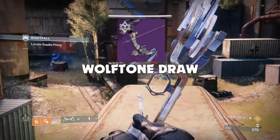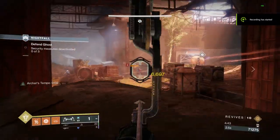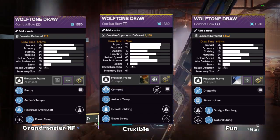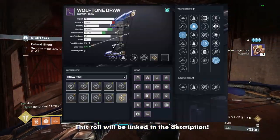Wolftone Draw is the best PvE bow in the game — so good that I have 5 different rolls in my vault, 3 of which I use regularly. The roll I'm going to go through today is this maximum DPS roll.